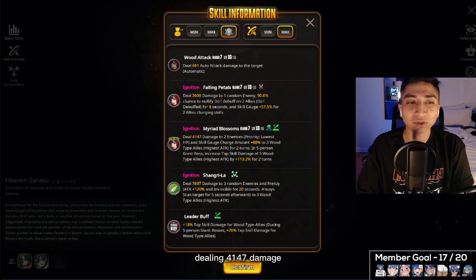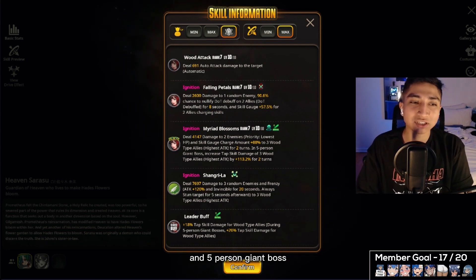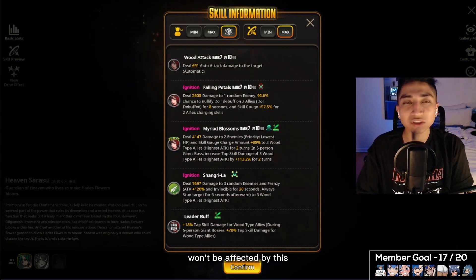The slide skill deals 4,147 damage to two enemies (priority: lowest HP), skill gauge charge +88% to three wood type allies with highest attack for two turns, and in five-person giant boss, increases tap skill damage of the five wood type allies with highest attack by 113.2% for two turns. Notably, she doesn't have the barrier compared to her Japanese version, and she targets tap skill damage — so slide skill-based attackers like Pepita won't be affected. This is a direct buff to tap-based attacker Annie.